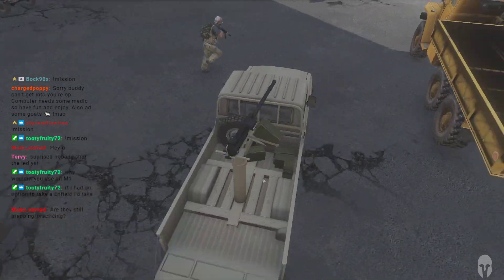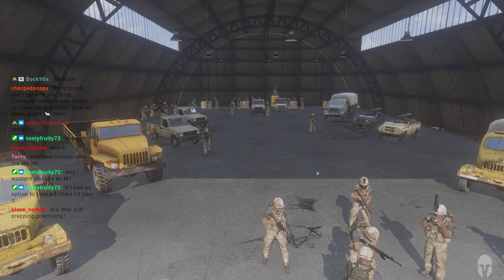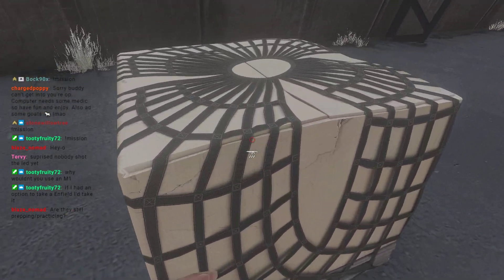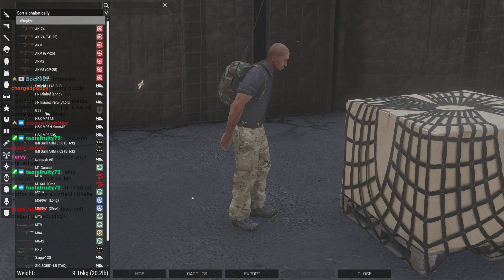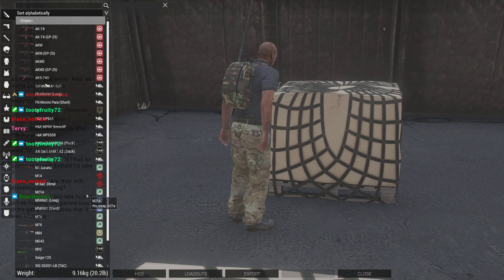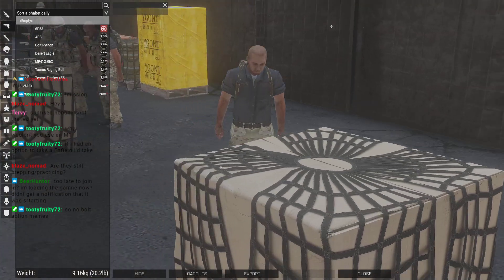We don't have a medic yet, I don't believe. I'm not sure if I put an Enfield in the arsenal — I think I only put the Garand in here. It's just a lot of fun guns: NI Armed stuff, some TSB assets. Leadership, do you want to meet by the C-130 to have a conversation about what we're doing? Just a big mix of gear — the pistols are mostly TSB assets as well.